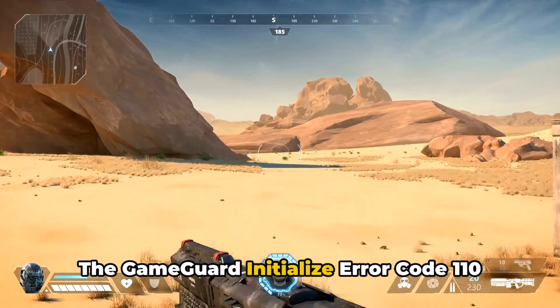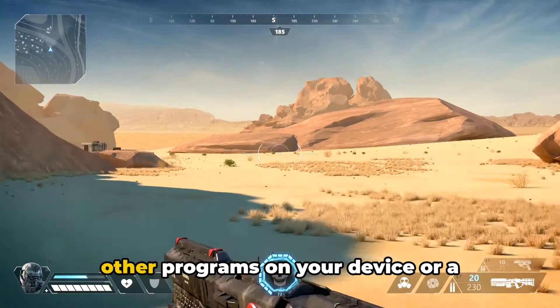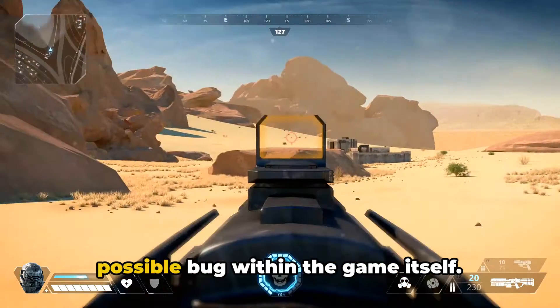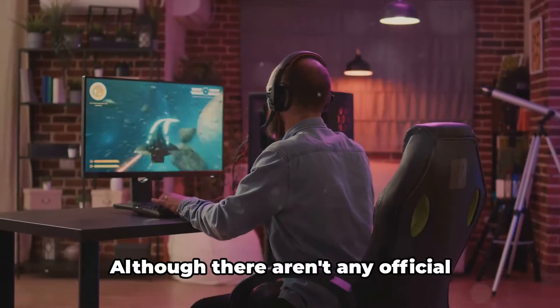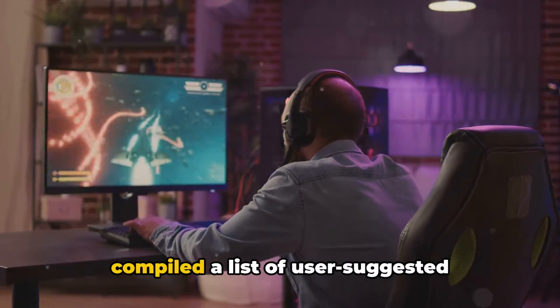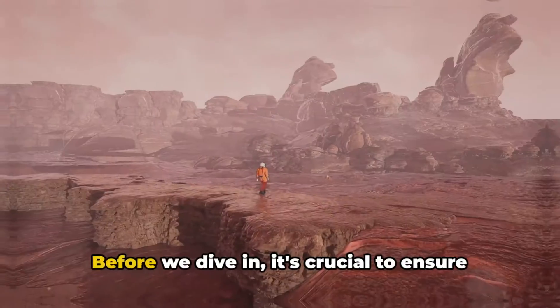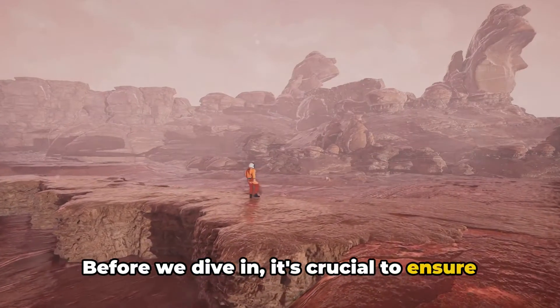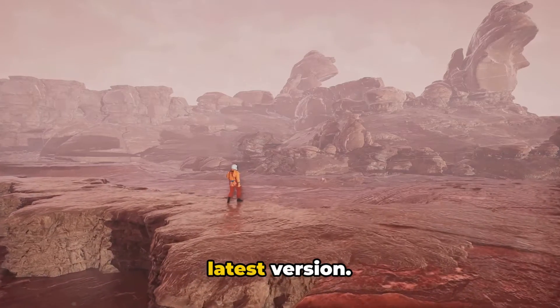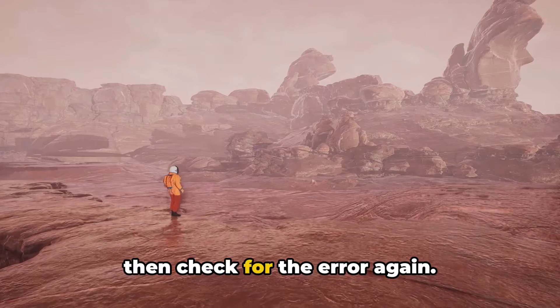The GameGuard Initialize Error Code 110 can be attributed to interference from other programs on your device or a possible bug within the game itself. Although there aren't any official solutions from the developers, we've compiled a list of user-suggested workarounds that might just do the trick. Before we dive in, it's crucial to ensure that your game is up to date with its latest version. If not, do consider updating the game and then check for the error again.